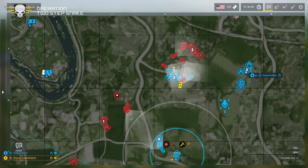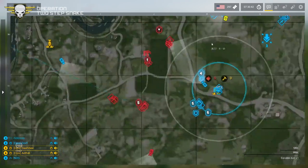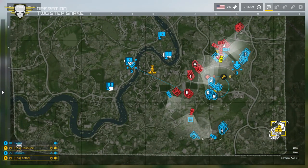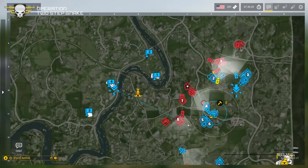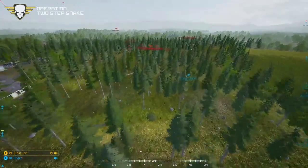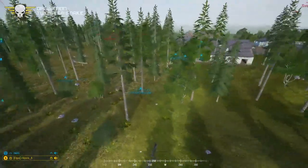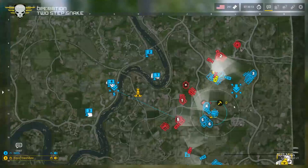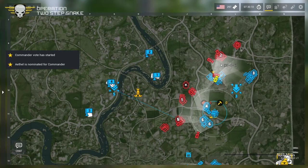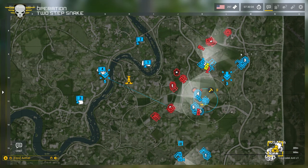Looks like we're going to get a smoke mortar to try to cover Dash B's advance. Dash B is just sitting here as Dorf's element gets attacked from the north. Meanwhile there's an end run being attempted by a squad for US coming around the south side, but the action is still largely focused up in the north. Cop Chocula starting to suppress the Russians. The Russians look like they've stepped off to the north.